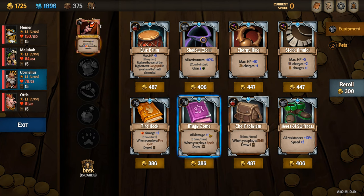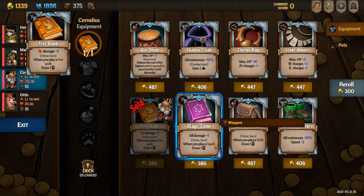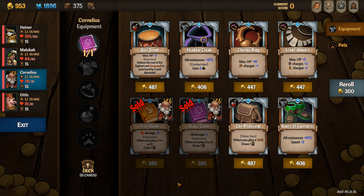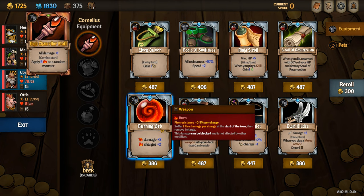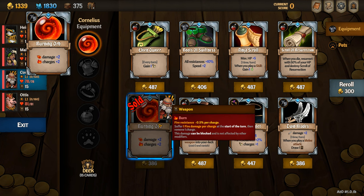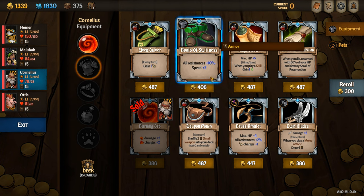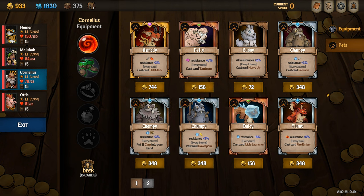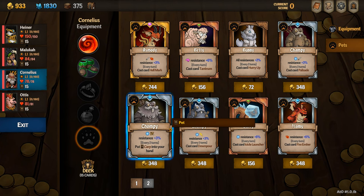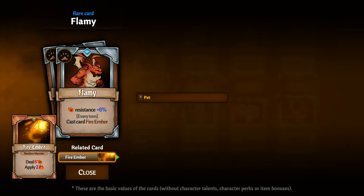When choosing items for Cornelius as a damage dealer you want to look for anything that maximizes your damage or burn stacks. The fire book is the ideal item because you'll be able to draw more cards, but the magic tome is just as good if you can't find it. The burning orb is also another good weapon if you have no other choices. When building Cornelius as a support, something like a boot of swiftness is useful. For pets as a support, chompy is very good because you can buff people and draw more cards. As a damage dealer, nothing really beats flamey because you can deal even more damage and apply even more burn stacks.